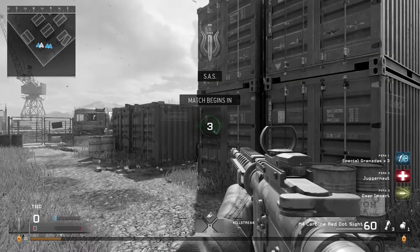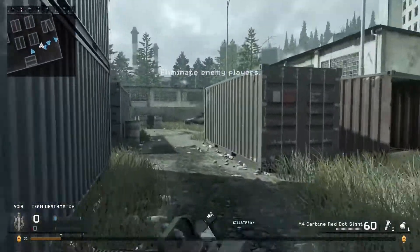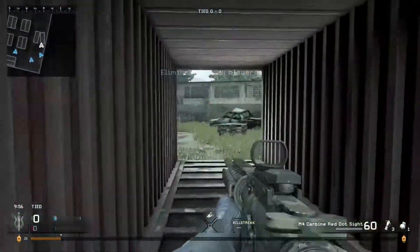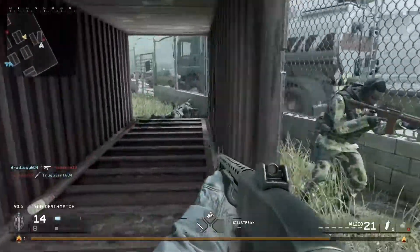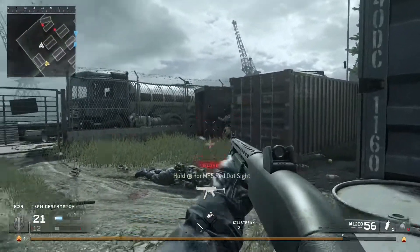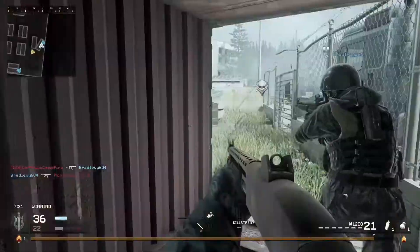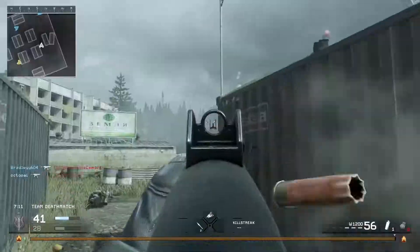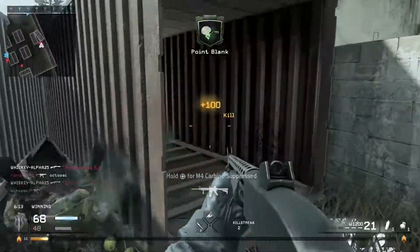This map is a shotgun frenzy map — nothing better. It's good for warming up, getting your skill level up, getting your speed up, and getting your twitch reflexes going. It's all about being twitchy and fast and responsive because people do run around corners and die. This map is all about running around with a shotgun.